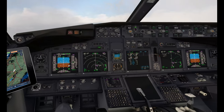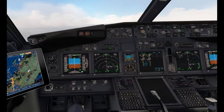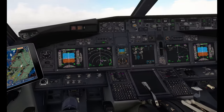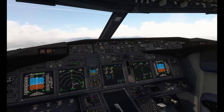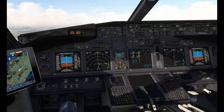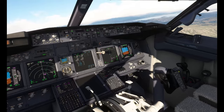We are on glide slope there, 4,000, slowly descending down to 3,000, and we will be reducing our airspeed to 190. Let's bring back 10 nautical miles. There we go, so we can go flaps 5.